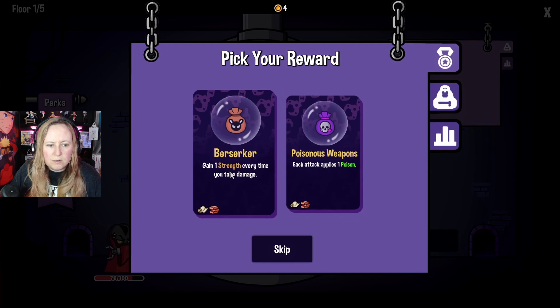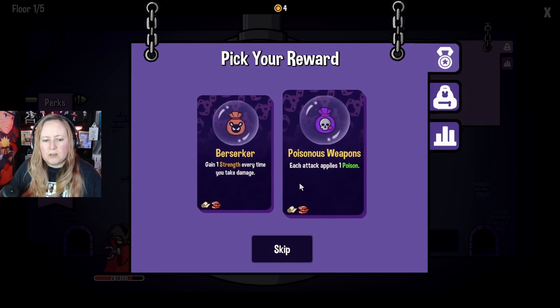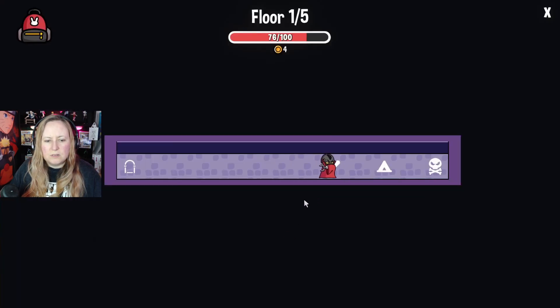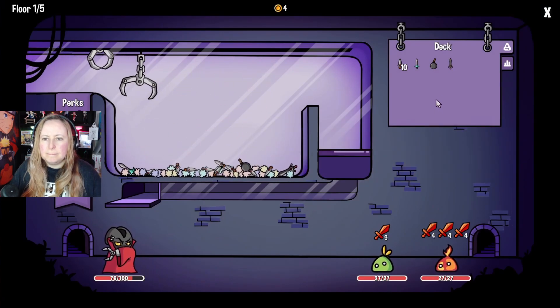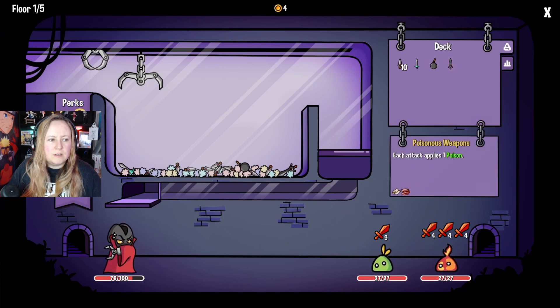Pick your reward - gain one strength every time you take damage, or poisonous weapon where each attack applies one poison. They're both kind of good. Let's do the poisonous weapon and see how the poison works, or if it works automatically.